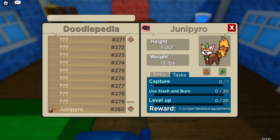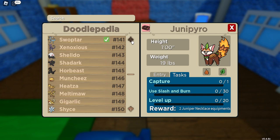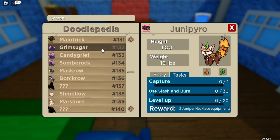Rock Candy is on Grim Sugar. Grim Sugar appears in Von Sweetsville and also in the factory. It has a 10% chance of carrying the Rock Candy, so it's usually pretty easy to get your hands on.